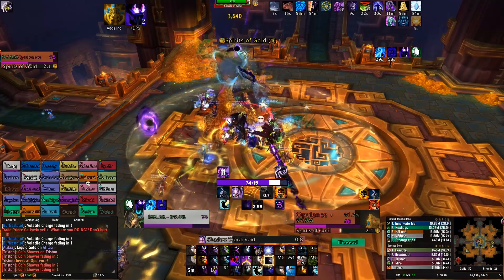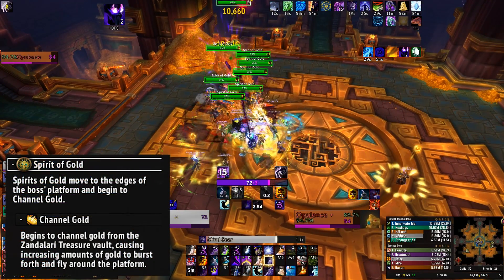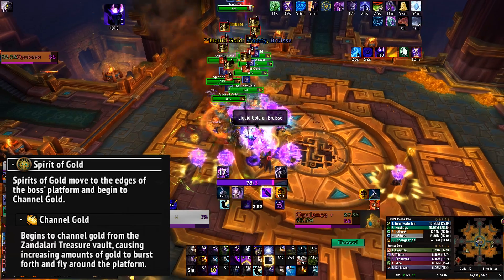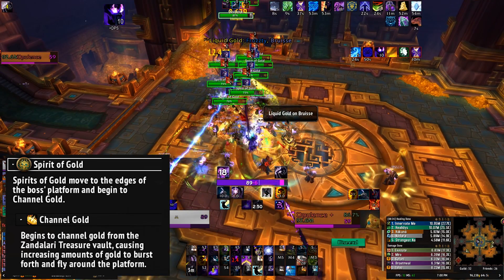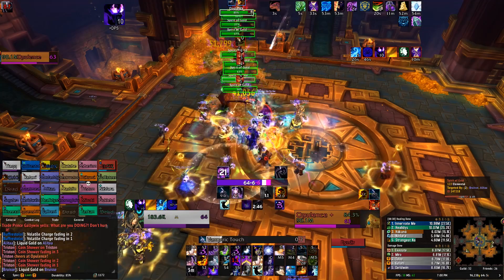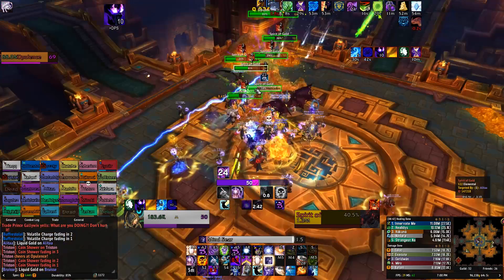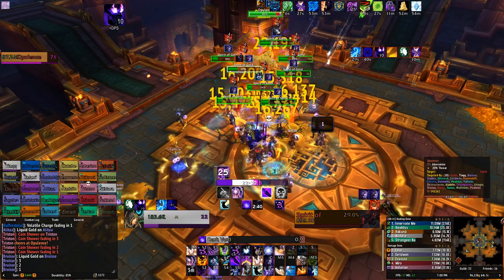The boss will also summon several Spirits of Gold. They'll spawn on top of the boss and move to the sides of the room. Try to keep them grouped up as much as possible so you can AoE them down really quickly — AoE grips, AoE stuns, anything to keep them in place. If they get to the edge of the room, they'll start channeling, flinging gold at random players which hurts a lot and deals damage in a little AoE. Kill them before they start channeling.